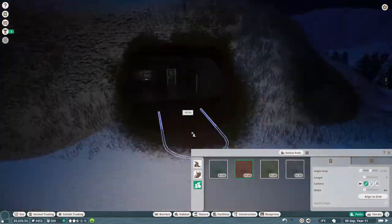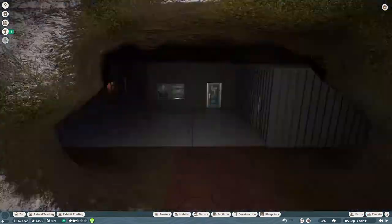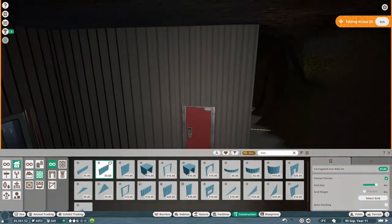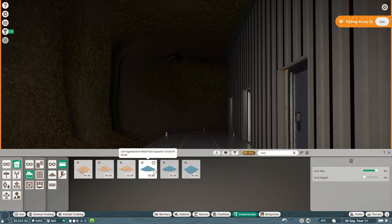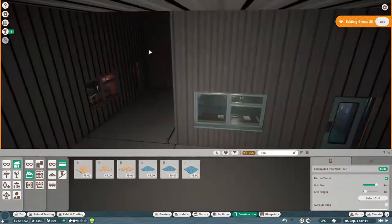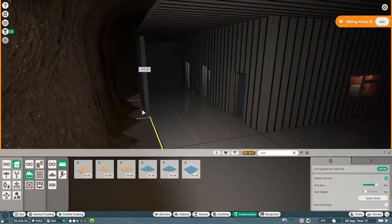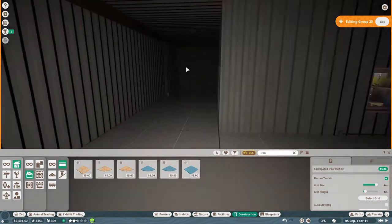Back in here we're digging out our entrance, smoothing it down, and putting in our staff path. We're making a nice little entrance to hide the staff area from guests — all they'll see is the exterior with a sign denoting what this building does. It'll be a custom sign, so make sure you look out for it because there's a clue in that sign to what our next habitat is going to be!